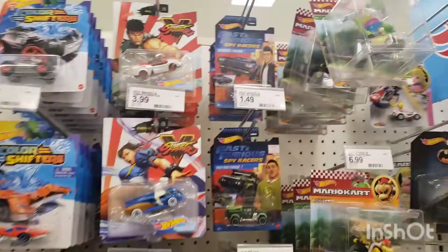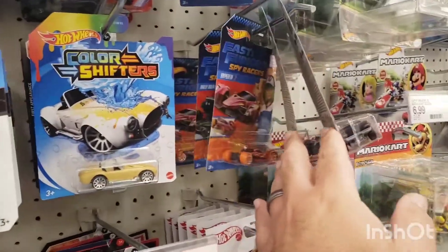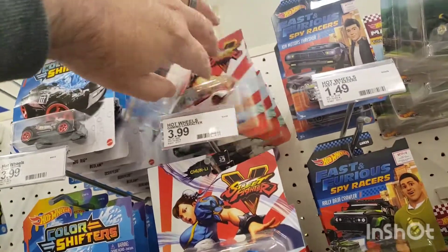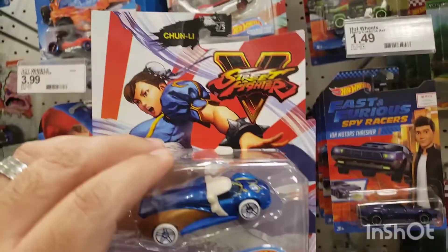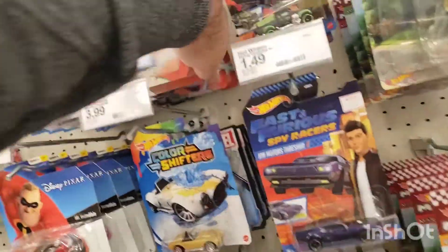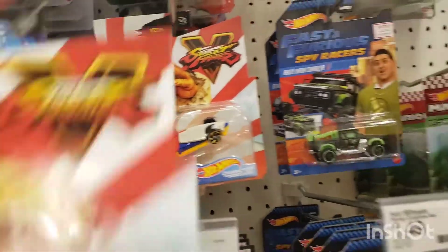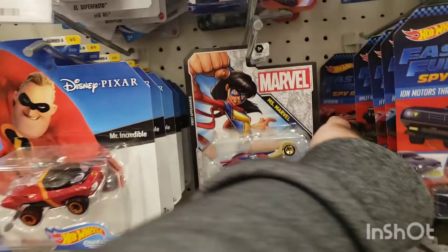Nothing new here, and these Fast Imperious by Racers — it's all the same. You have these Street Fighter ones, a bunch of Rios. They have this one here, Chun-Li, and some more Rios and another Chun-Li, and the Vega.